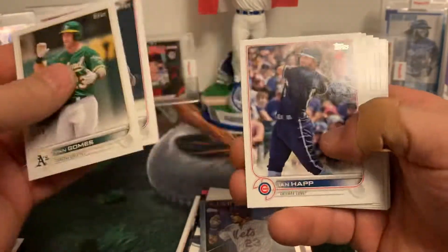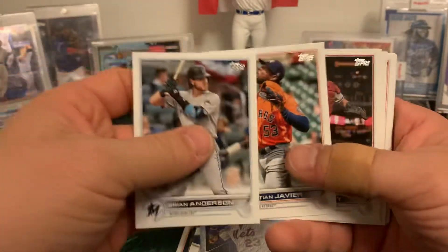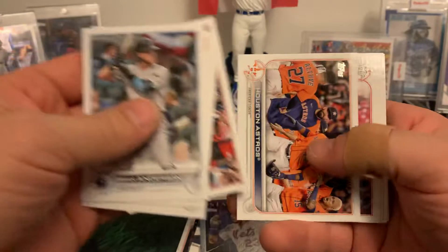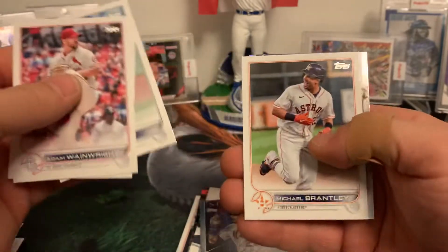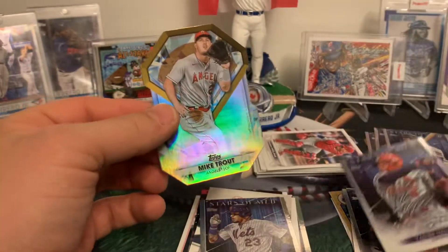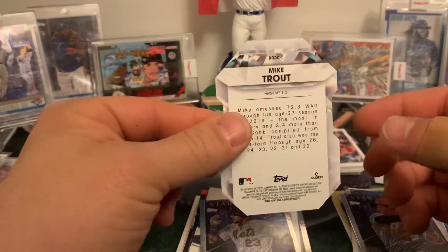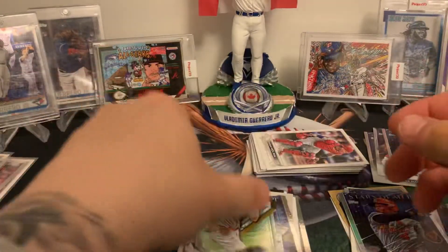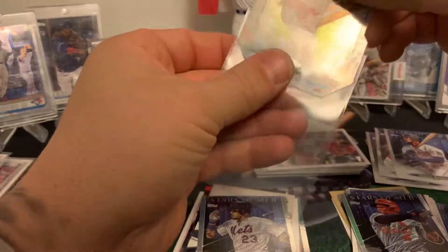Final pack — send me that Wander, let's go! Jan Gomes, Seager, Ian Happ, Anderson, Javier, Carson Kelly, St. Louis, Houston, Wainwright, Vado, Dunn. Looks like a straight base pack — oh hey! If you're gonna get a die cut, that's the one you want: Yadier Molina die cut to finish it off, and a nice Mike Trout die cut on that one to finish out the box.